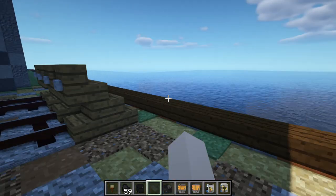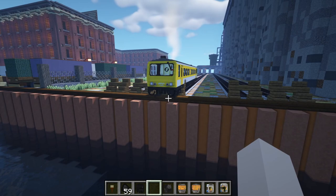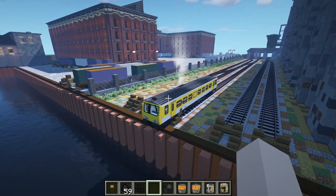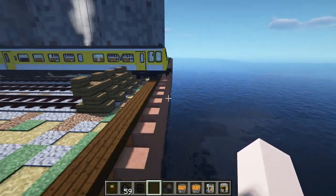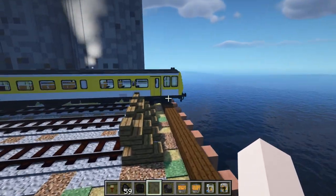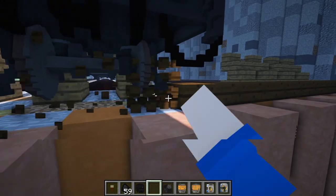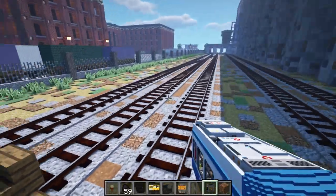The train suddenly stopped because we actually ran out of track. If this were a real-life incident, this train would be in the ocean. But luckily this is Minecraft — we were able to just crash into that sea wall. That would have been a disaster. Let's see what happens if I actually run into the ocean — I'm just going to try to make this go into the ocean.